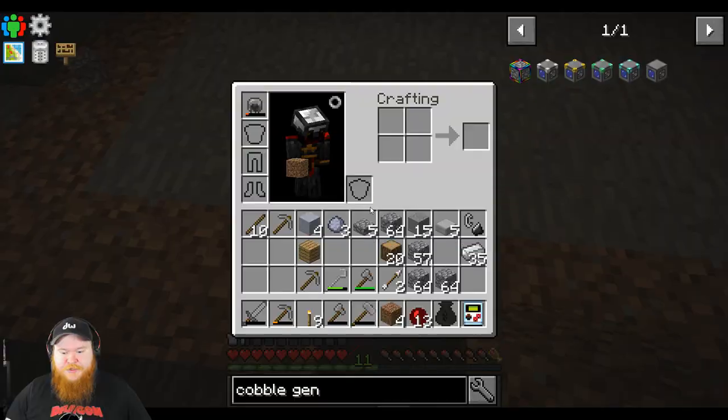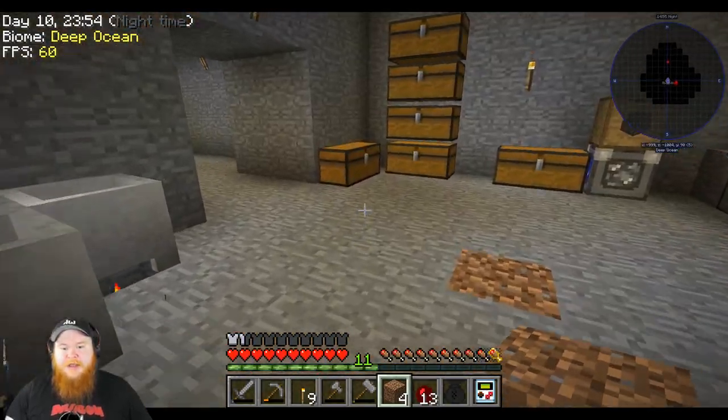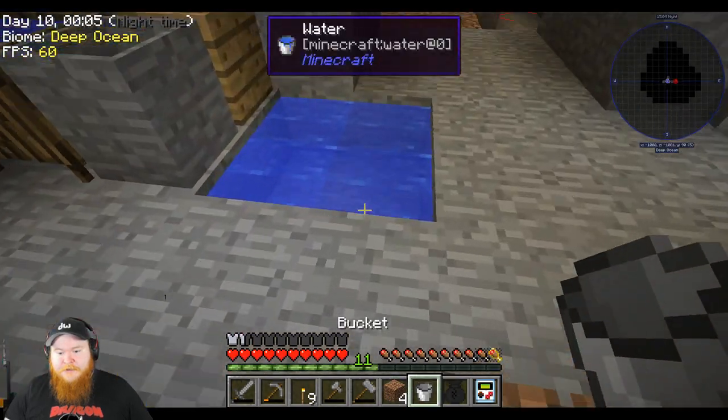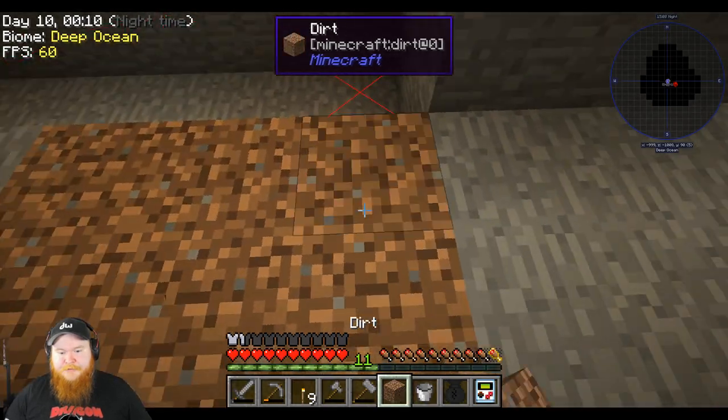We'll just need a water source there. Let's make a bucket — grab three iron, which we already have on us. There we go. Boop boop boop — another bucket. Grab us some water, and boom. Bob's your uncle.